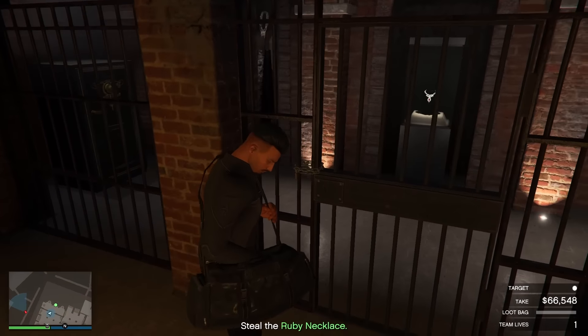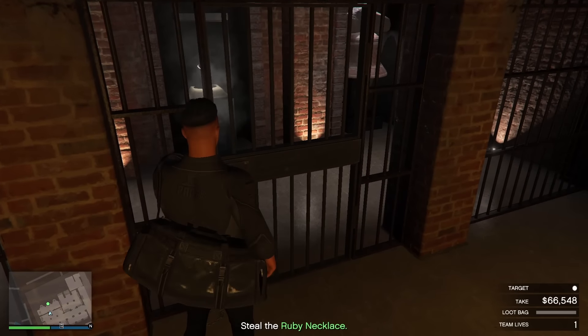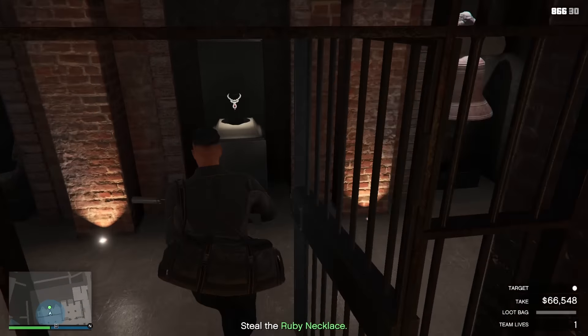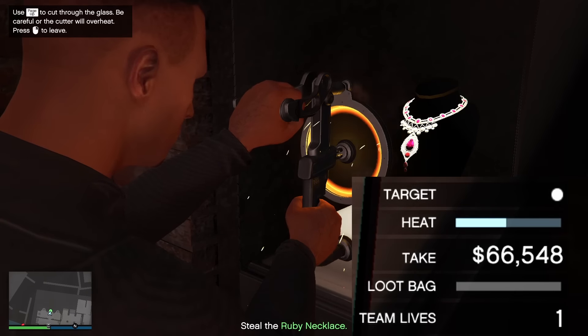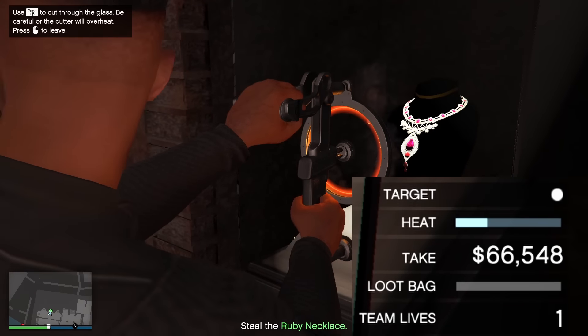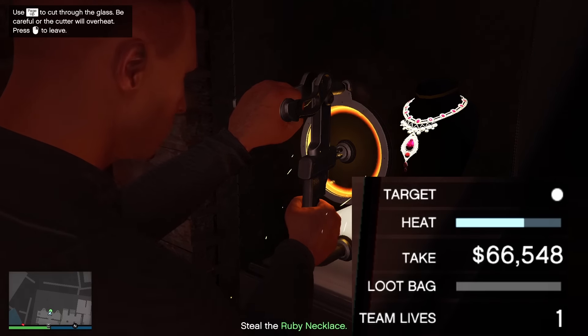Now cut this door open with your cutting torch to get to the primary target. I managed to get the ruby necklace, which is worth one million dollars. When cutting through the glass, pay attention to the heat — overheat it until it's almost at the end and stop around this point. Repeat this three more times and you will cut through the glass quickly to get the one million dollars.